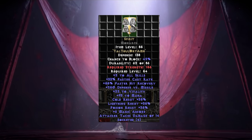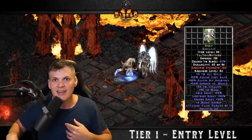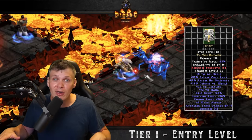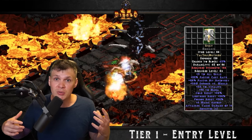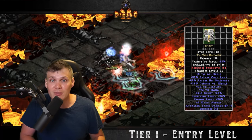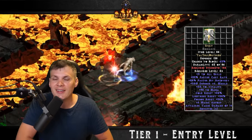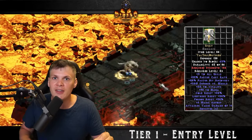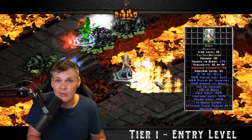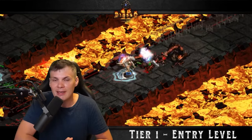The final runeword in this tier is Spirit in a Monarch Shield. Spirit was covered in the previous episode, but you can't drop a Monarch base until Hell difficulty — it's the lowest strength requirement shield that can roll 4 open sockets. So once you get a Monarch Shield, roll the runeword Spirit, because this is going to be the number one choice for any endgame caster build, minus those that want max block who will typically roll Storm Shield. If you Larzik a plain white Monarch base, it will give you a guaranteed 4 open sockets every time, though I recommend saving your Larzik quests.